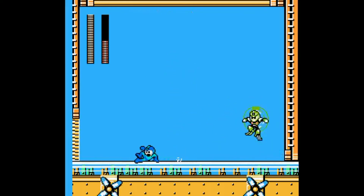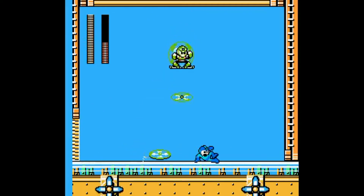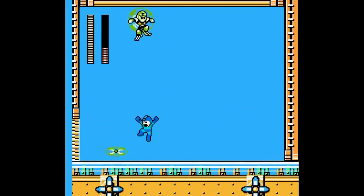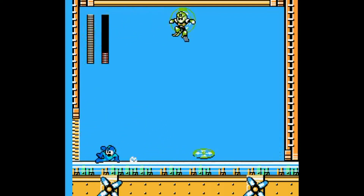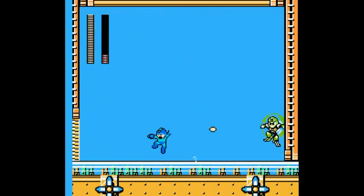Yes! So basically, Jawa Man is all about pattern memory and knowing what to do with his gyro attack. Pretty fair boss fight. Never thought scrolling things off the screen, as unreliable as it can be, would be a really reliable strategy — but here it is, being a very reliable strategy.